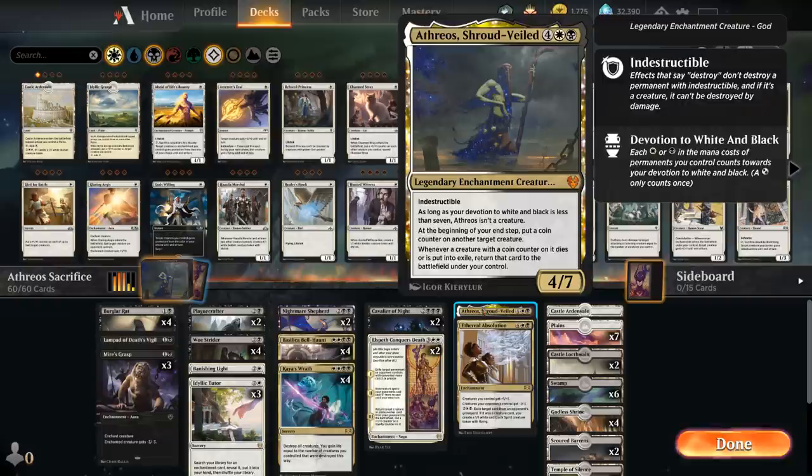Built around Athreos, Shroud Veiled — a 6-mana legendary enchantment creature god that only turns into a 4/7 indestructible creature as long as our devotion to white and black is at least 7. Otherwise it's an indestructible enchantment sitting in play, because at the beginning of our end step we can put a coin counter on another target creature — even an opponent's creature — and whenever a creature with a coin counter dies or is put into exile, we can return that card to the battlefield under our control.